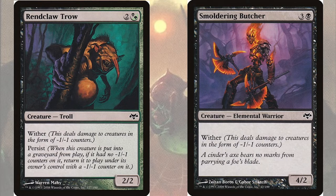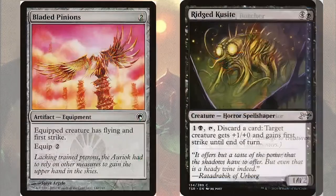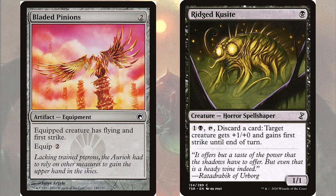As can be seen from Rent-claw Trow and Smoldering Butcher, many of our creatures don't have high toughness, so we will need to find ways to keep them in play. The first way we're going to do this is with first strike. With this, even if enemy creatures survive initial combat, there's a good chance they'll be sufficiently weakened by those -1/-1 counters that our creatures will survive. For this we've got Bladed Pinions and Rigid Kusite.